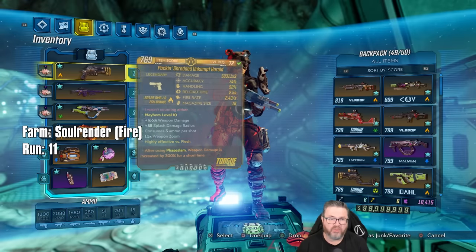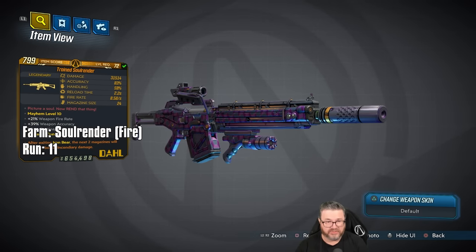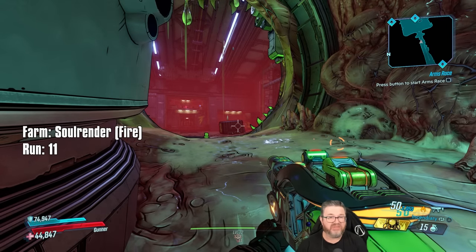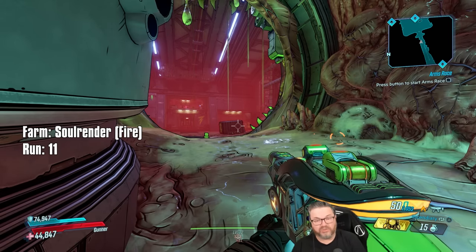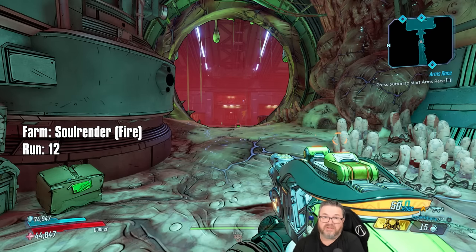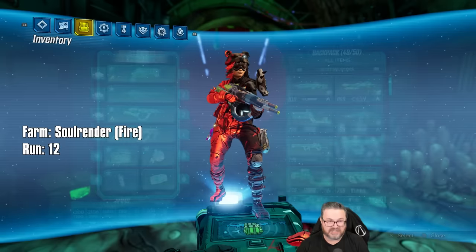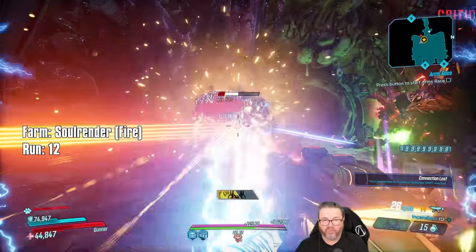Something that confuses a lot of people: there are a bunch of weapons in the Guns, Love, and Tentacles DLC that can world-drop, but the Soul Render is not one of those — it can only drop from Tom and Zam. Weapons like the Insider, Old God, and Anarchy can drop from all named enemies in this DLC, but the Soul Render is exclusive to right here. The Soul Render is my favorite gun in the history of Borderlands. Also, for those of you who loved the Sandhawk in Borderlands 2 — the Flipper I'm using is like the Sandhawk but shoots way faster, way more accurately, and outputs way more damage.